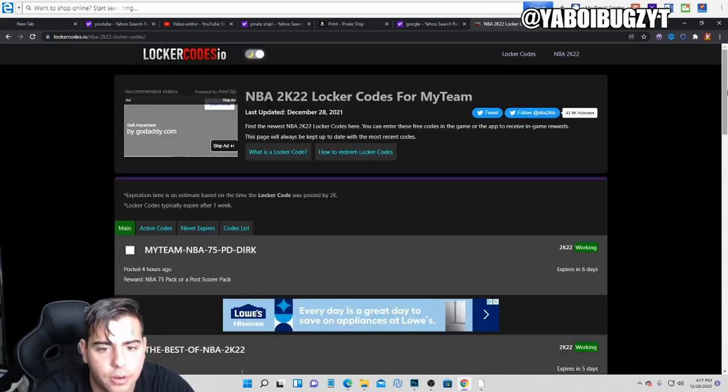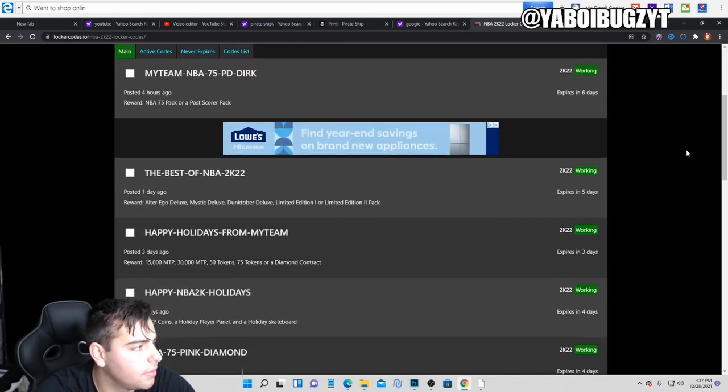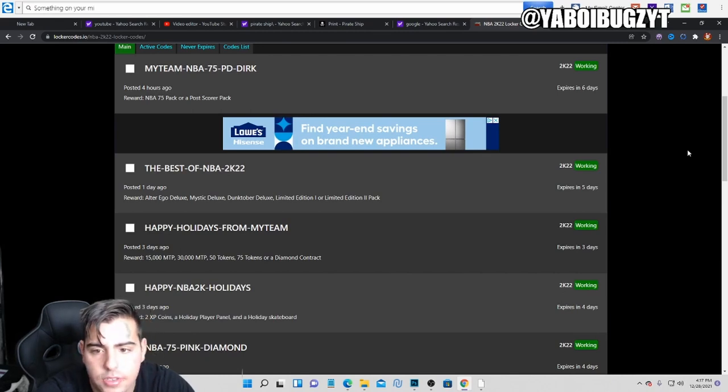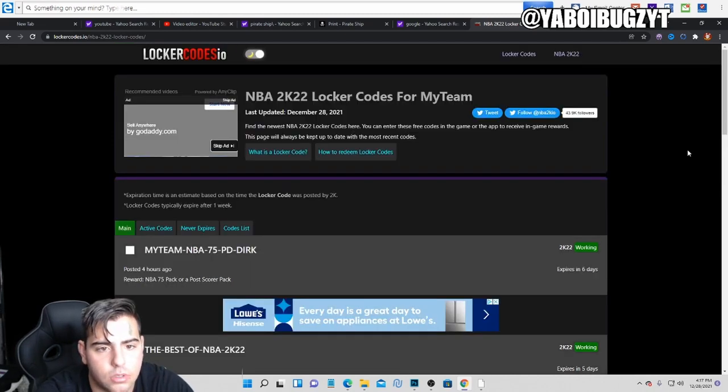We got galaxy opal LeBron by Christmas — that's a good move, man. The locker code is 'the-best-of-nba-2k-22'. It's lagging a little bit but that's that — the best of NBA 2K22. Here we go.